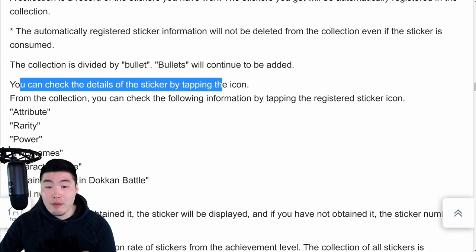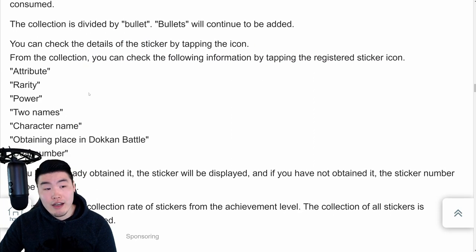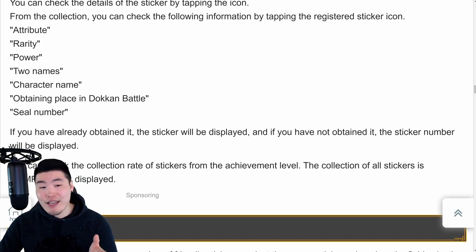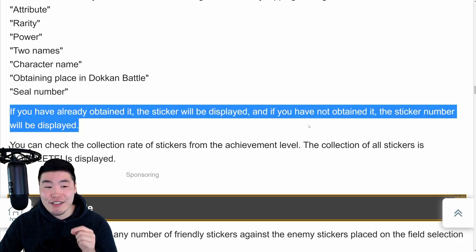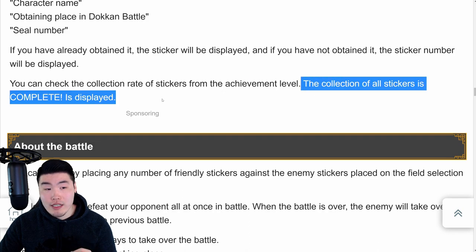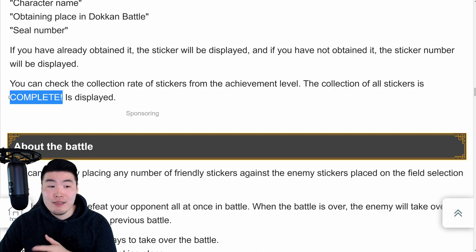You can check the details of the sticker by tapping the icon. From the collection, you can check the following information: attribute, rarity, power, two names, character name, place to obtain in Dokkan Battle, and the seal number. There should be some kind of progress bar or something that shows you how many stickers you have out of the total available. Once you collect all the stickers, it will show complete as opposed to the progress bar.